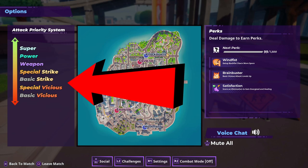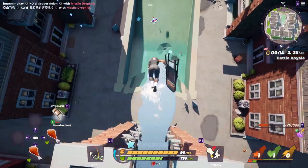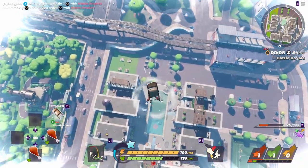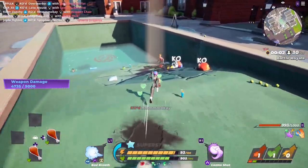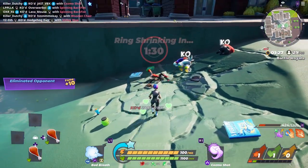A lot of people don't understand the priority system yet. If you pause your game you can quickly see the priority system going from the bottom, which is the lowest priority, to the top, which is the highest. One of my favourite things to do is elbow dropping onto players who are least expecting it, but if they are suspecting it, I can use a weapon and drop straight down onto them — and even if they block, it will still go straight through. Just make sure you use the vicious version of this attack.